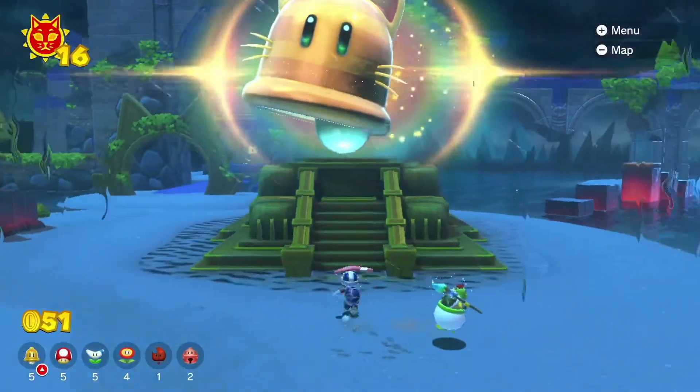Bowser Jr. is so demanding. The lake kind of looks like it's an apple — I don't think it is, but it kind of looks like it. So now we've completed all of this area for now, minus that one shine that's just sitting there. We will head to this area next episode. Bowser Jr. has more to say: 'If you get lost, just press minus or go right on the D-pad to bring up the map.' Let's check that out — and that's all that is. Same thing. So thanks, Bowser Jr.